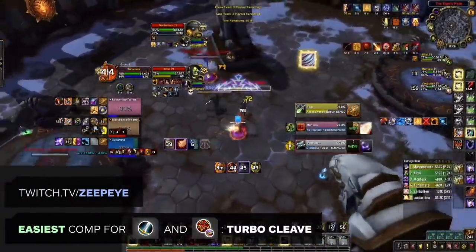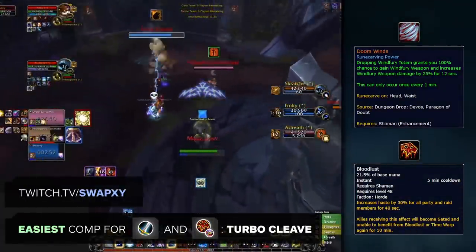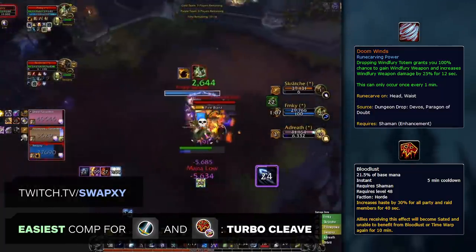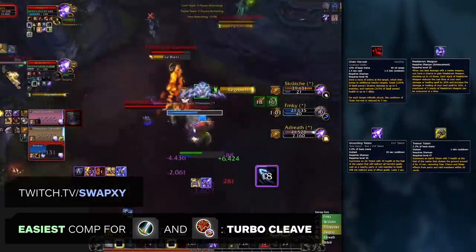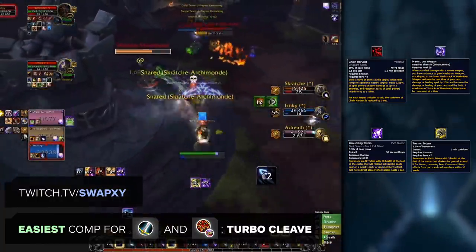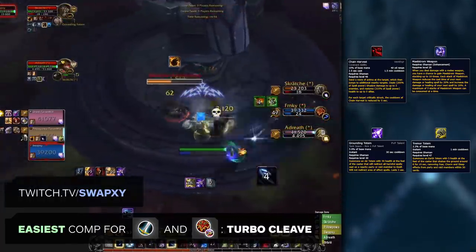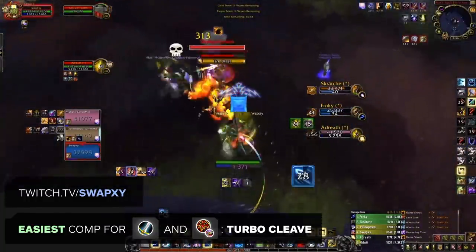Next, we have Turbo Cleave, which is very similar to Ret/Warrior but with less Word of Glory and more zug zug. Its win condition is really straightforward. It revolves primarily around the shaman's offensive cooldowns with bloodlust and doom winds, using bloodlust on the warrior for a huge spike in damage. The combination of these cooldowns with a mortal strike effect just overwhelms the enemy team with damage with hardly any CC needed. Defensively, both enhancement shamans and arms warriors offer their team lots of support options. Enhancement shamans have a well-rounded toolkit of support with some of the best off healing from any hybrid DPS in the game, combined with grounding totem and tremor totem. This comp is both strong and the easiest setup in the game for enhancement shamans and warriors.